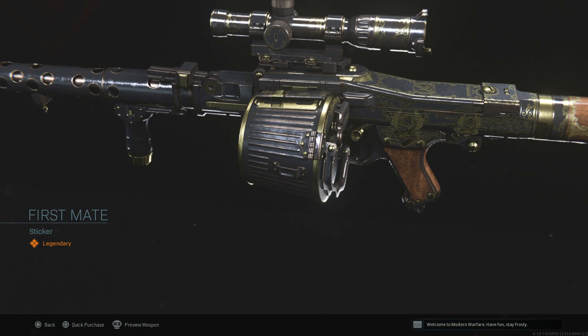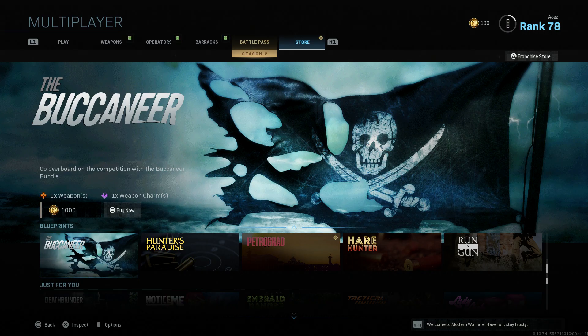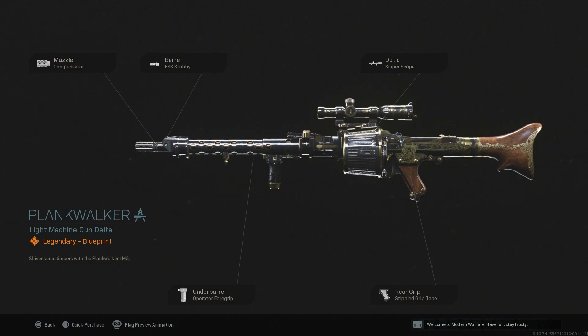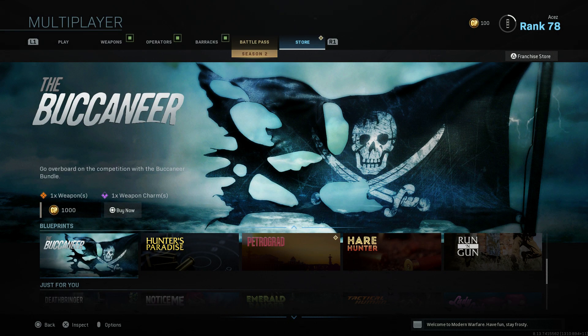There are actually two stickers on it. Let me know what you guys think about the Buccaneer — I'm really not feeling it. I just don't like the attachment combo they're going with; I don't know how they come up with these attachment combos. Let me know what you guys think in the comments below. That's all there is in the shop today guys — if you enjoyed it be sure to leave a like, subscribe, check sponsors and equipment in the description below. Thanks so much for watching.